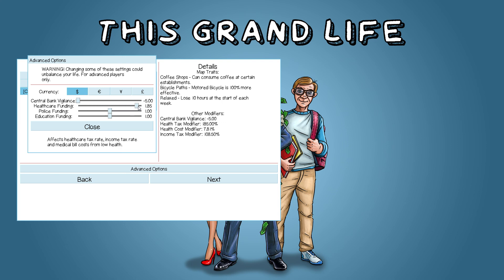Alternatively, you can go all the way to the other end where your health tax is doubled and your income tax is increased by 10%, but if you get sick you only pay 5% of what you would usually pay. Police funding works similarly — if you lower it all the way, your robbery threshold goes to 0%, which means if you buy any items for your house, because there's no police force or justice system, people will steal it straight away. You have a really high chance of things getting stolen.